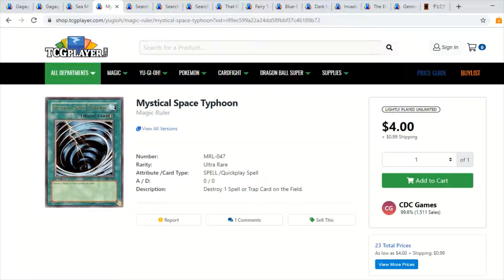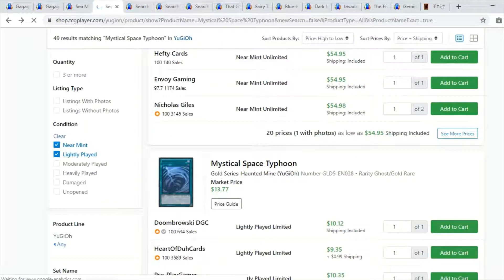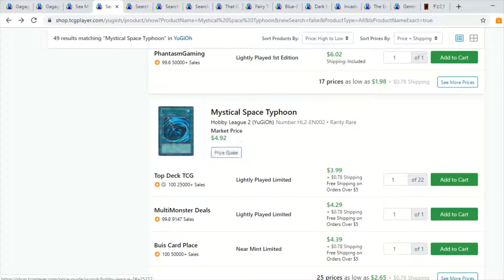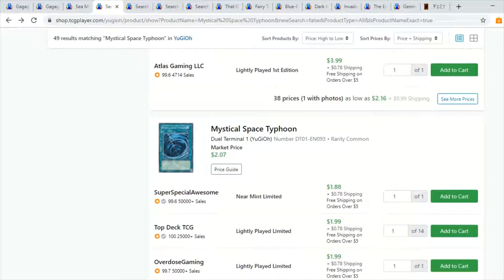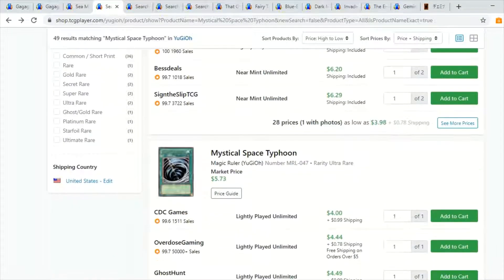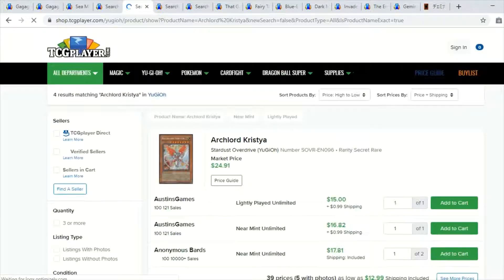I personally still side MST myself, along with Twin Twisters sometimes. There are also a couple other versions — I'd go for the ghosts or the original Magic Ruler ultra rare first edition. The secret rares look pretty cool, and I really like the hobby league parallel ultras too — though be careful because those are made by Upper Deck and have slightly thicker card stock. There's also the dual terminal, two legendary collection prints, and the ultimate rare. So many awesome rarities — just pick your favorite and get a playset.